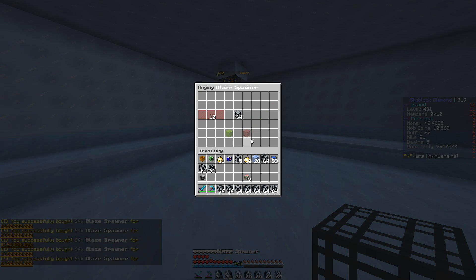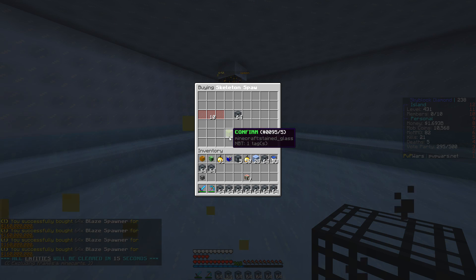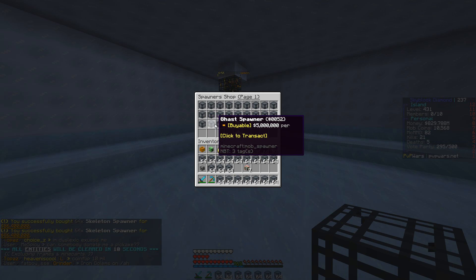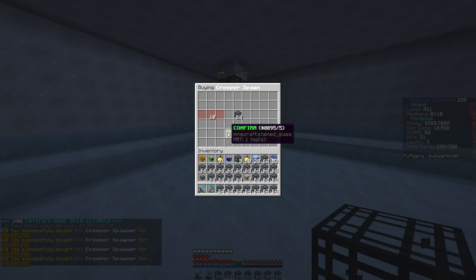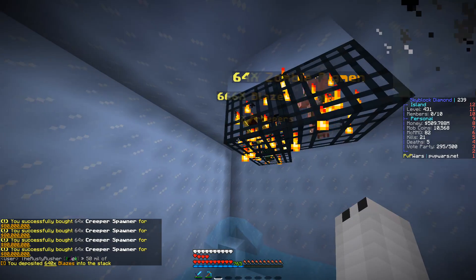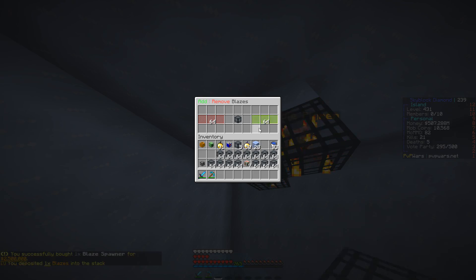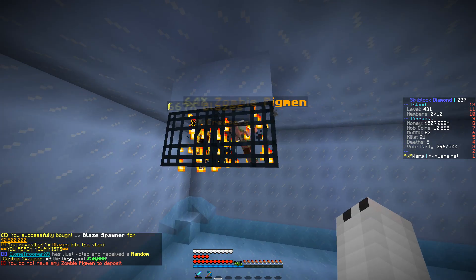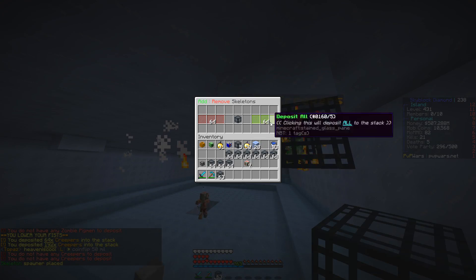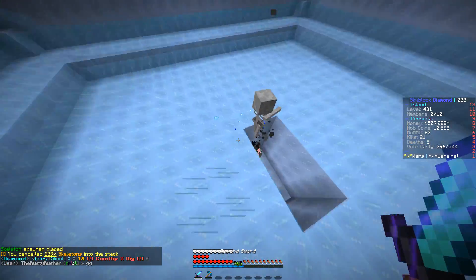I think what I'm gonna do is buy a ton of blaze spawners because blaze spawners give you a lot of XP. Spider spawners I could buy some of, as well as skeleton spawners — so let me just buy some skeleton spawners. I'm spending all my money right now. I guess I'll buy some creeper spawners too. Let me find these blaze spawners and deposit all of them. We're gonna buy one blaze spawner, put in the zombie pigman spawners, put in all the skeletons — we have 640 of those and 667 blazes.